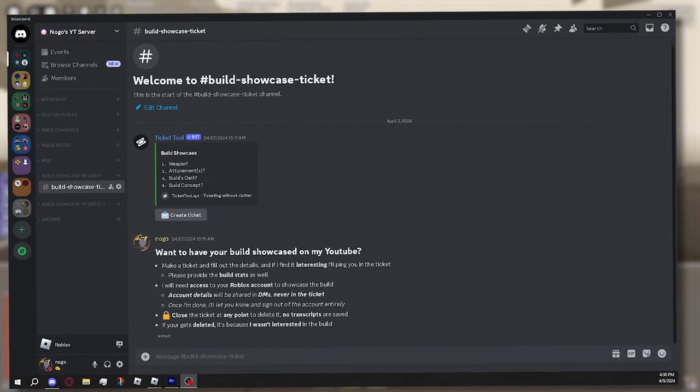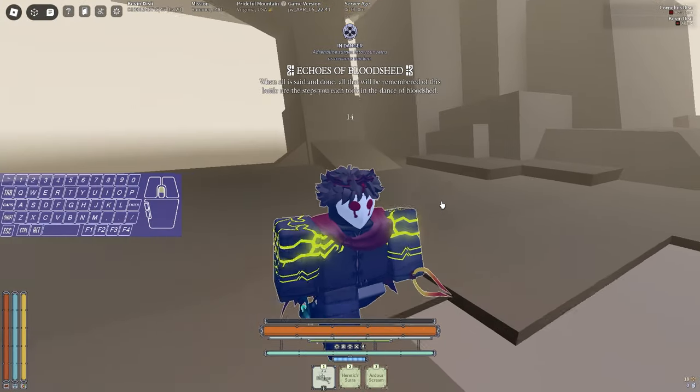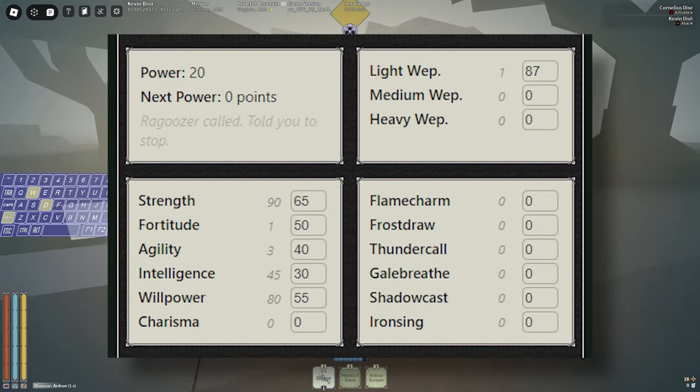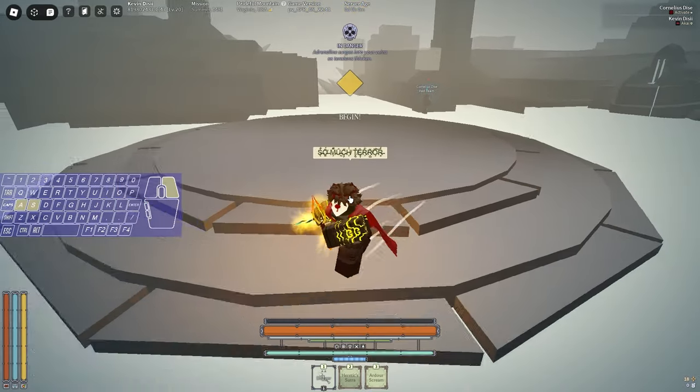If you want me to showcase your build, just make a ticket in my Discord server and if I like your build I'll showcase it. I bring bad news: the dagger meta is coming back. This is a max 100 pen stylehard dagger build, I'll put stats on screen.